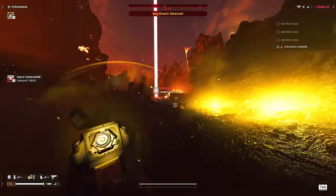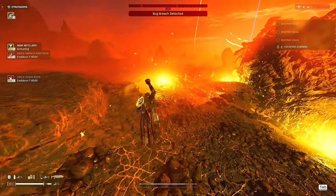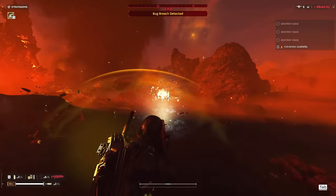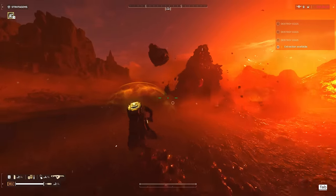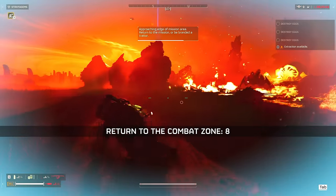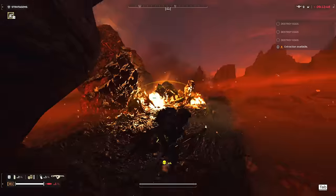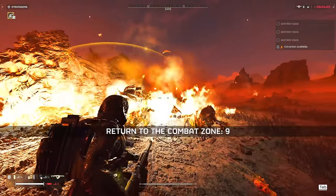500 kilo bomb — let's see if we can bait that bile titan into it. Come here buddy. That's pretty solid — damn dude, really thought that was a kill. If that SEAF artillery doesn't — stay there, yes! That bile titan is down. Let's go! I am loving the firebat approach to this.